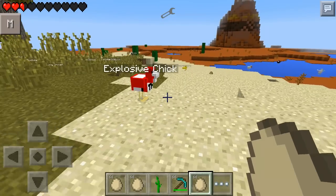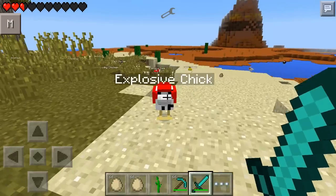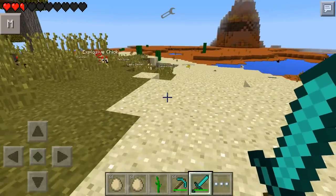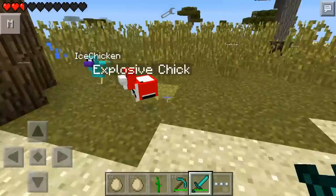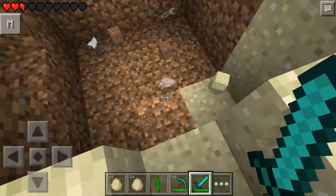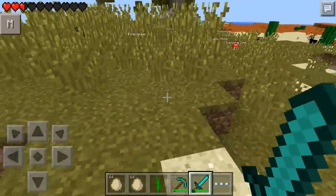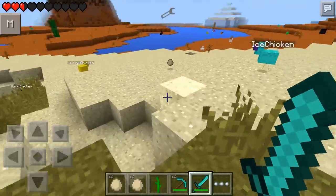Next up is the explosive chicken — really no good guesses needed for this one. When you kill him, he explodes. He doesn't actually drop anything cool, but he does explode like a little creeper does, which is pretty funny.